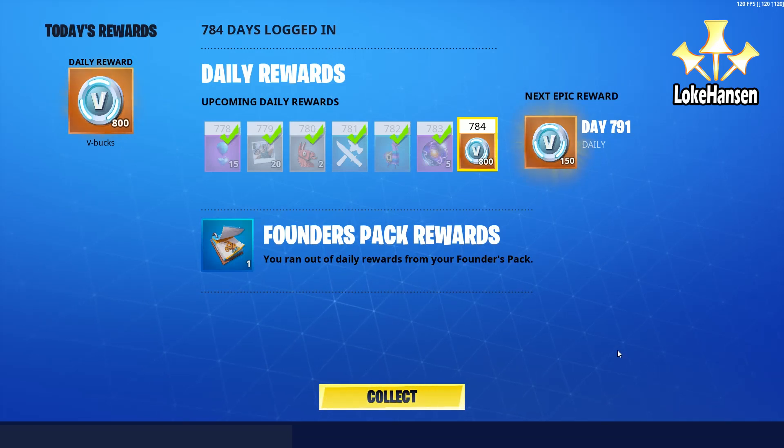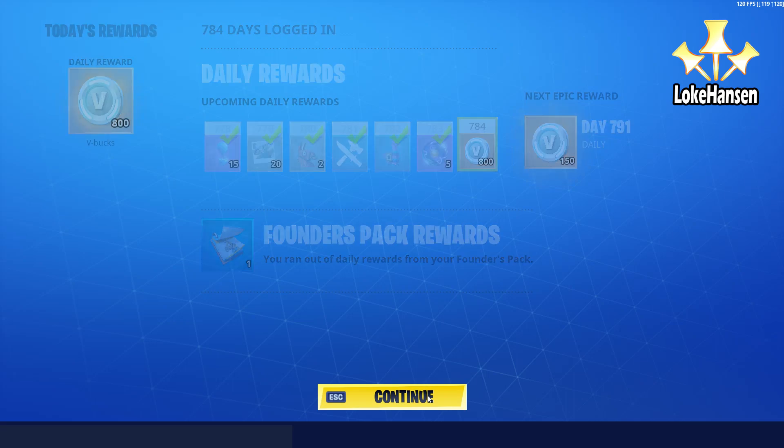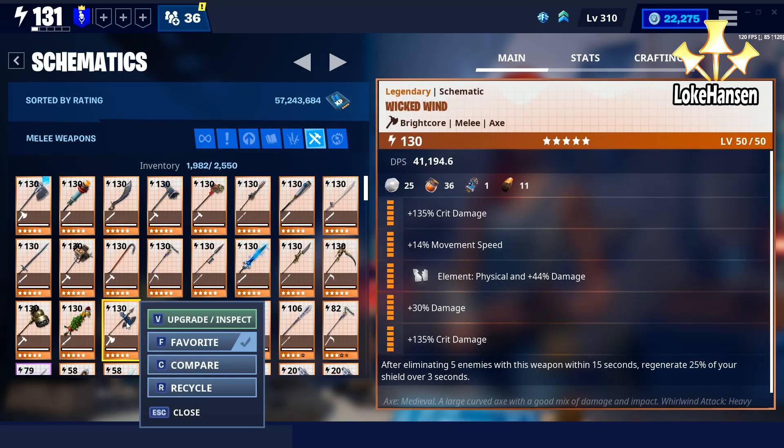Welcome to another one of my Fortnite videos. We're getting 800 V-Bucks for logging in today, which isn't that bad, but that's not what this video is about. It's going to be about super easy, crazy Storm King farming in Twine Peaks public missions — group missions.